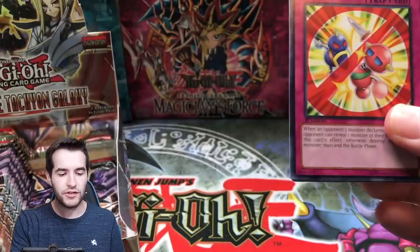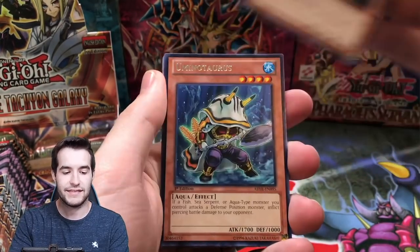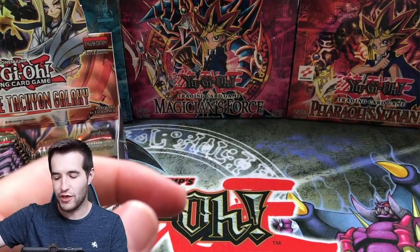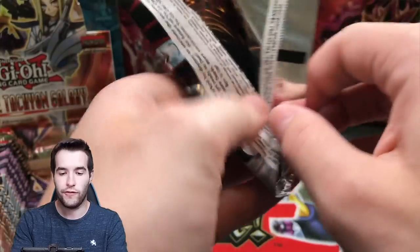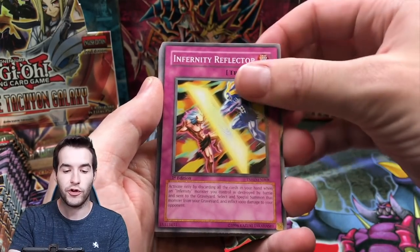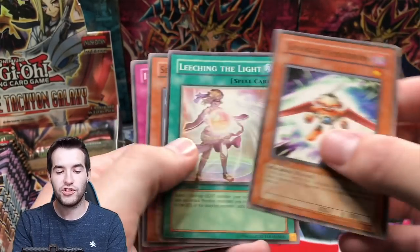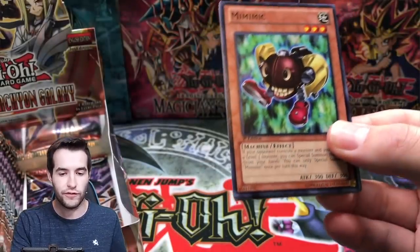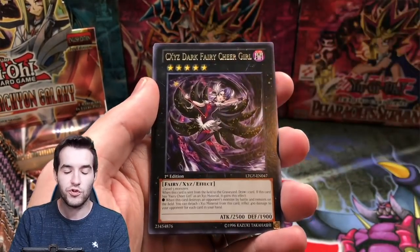So far I guess Abyss Rising is doing best, having pulled Abyss Megalo, Stoic of Prophecy — and Lord of Tachyon Galaxy is the worst if we're doing our own mini battle between the three sets, even though Abyss Rising has 24 packs and Lord of Tachyon has 24 but Shining Darkness only has 12. We've got the Blackwing Ghibli, Searing Wind, Infernity Reflector, Watt Woodpecker, Memory Crush King, Delta Tri, and Changers Synchron. This is going to be a long video — it's already been 20 minutes.